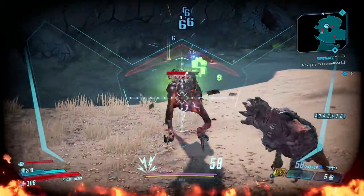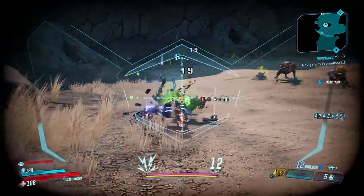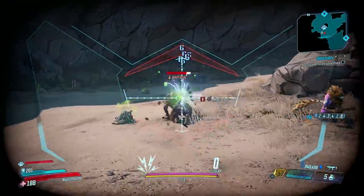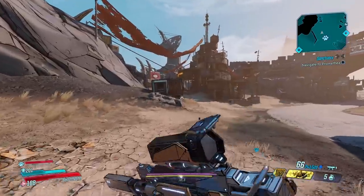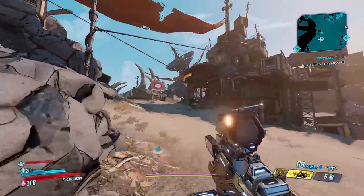So our rare enemy in this video is the Demoskagon. Obviously this is a reference to the Demogorgon in Stranger Things, making this a pseudo-easter egg as well. The Demoskagon is a fire elemental skag that has a fiery appearance and a bad attitude.